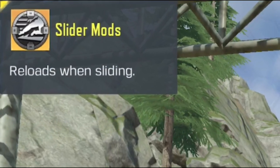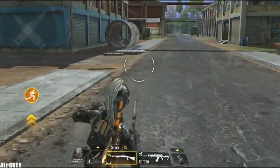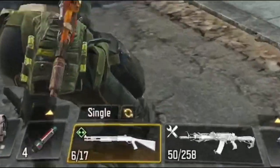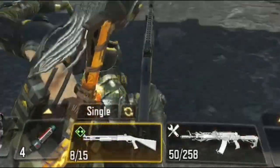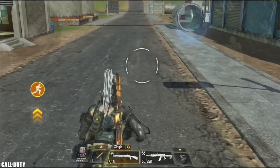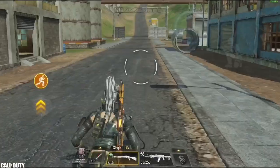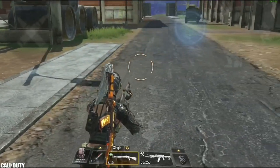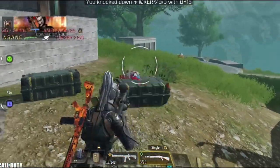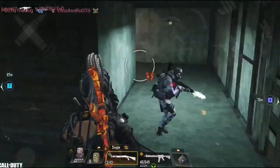In number 7 we have the slider mod, another golden mod. It slightly increases accuracy and significantly increases movement speed. It also reloads 1 bullet every time you slide. They forgot to mention that this mod also increases your slide duration and distance — without it my slide was 4 meters long, but with the slider mod it increases by 1 meter to 5 meters total. This mod is perfect for shotguns as it provides near-infinite ammo while sliding, and longer slides make it harder for enemies to hit you.